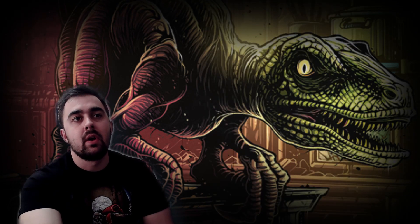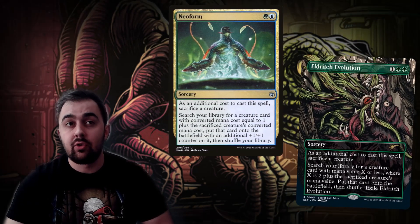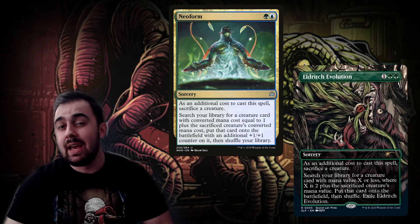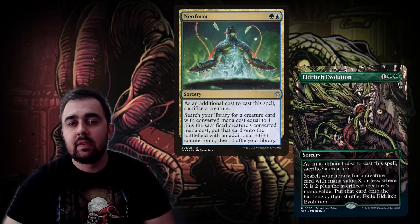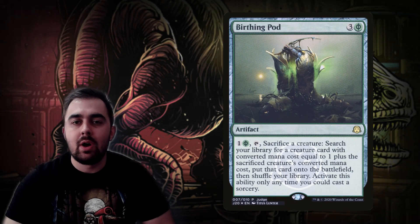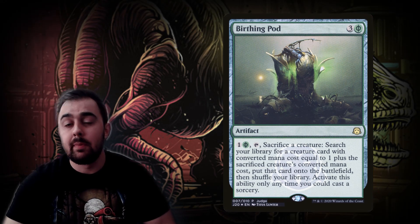Other sacrifice-to-upgrade options include Neoform and Eldritch Evolution — both let you sacrifice a creature and search for a bigger one. Eldritch Evolution is especially versatile since you can search for a creature with mana value two plus the sacrificed creature's mana value or less. And if you want a consistent repeatable way to pod up through your dinosaurs, Birthing Pod is your best bet — for one mana or two life you can keep trading up into bigger and bigger dinosaurs.